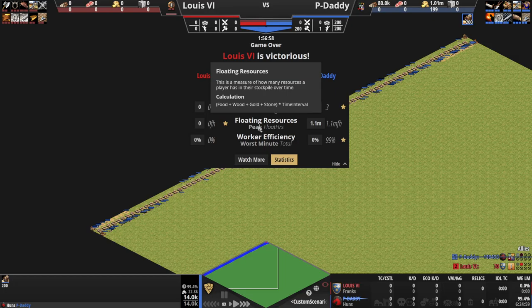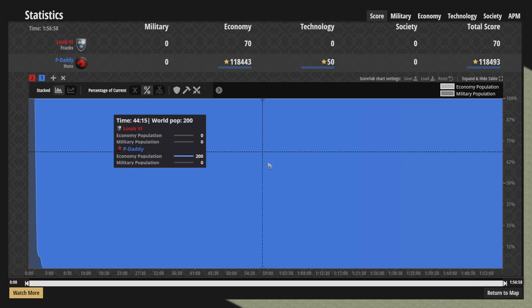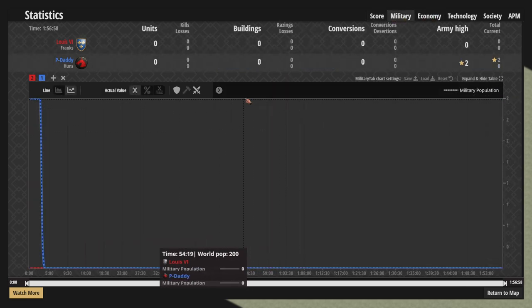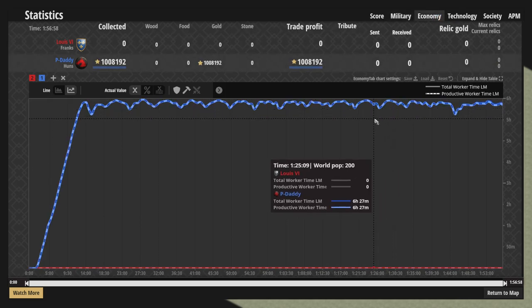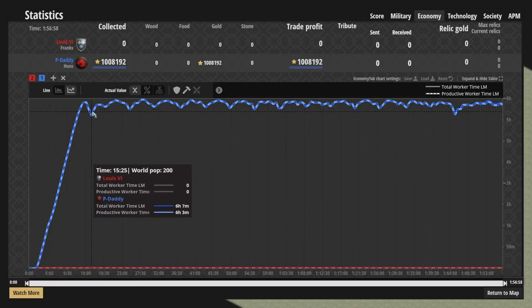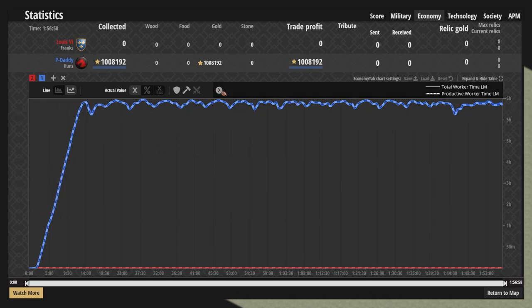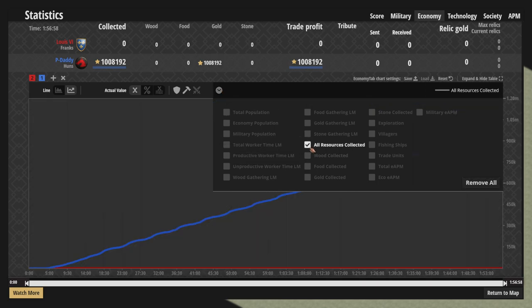Alright, game over. Let's quickly look at the statistics. Obviously the military is nuts — those were our Mangudai and camels, which we deleted so they didn't interfere with anything. I want this statistic: gold gathered. We could also look at gold gathered in the last minute.